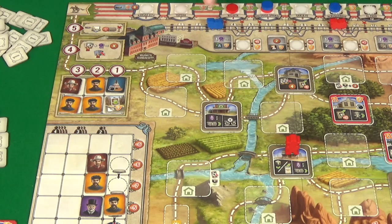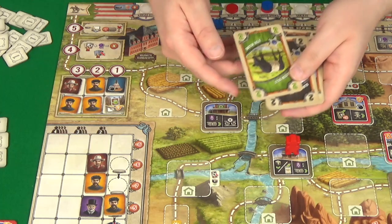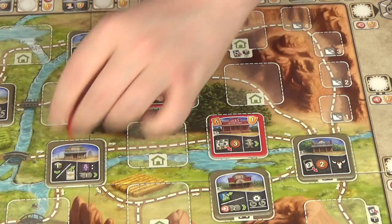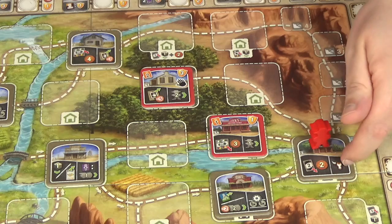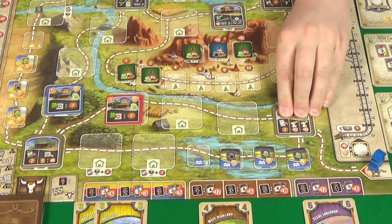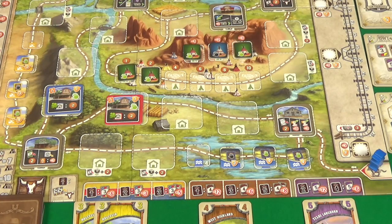I go back to Kansas and refill the foresight track, then draw my new hand of five cards — a Dutch Belt, Black Angus, Jersey, Jersey, and Black Angus. Rogue jumps across to her building, discarding a pair of Dutch Belts for three dollars, then moves on. She doesn't have enough to go to the cattle market and doesn't have a Black Angus to discard, so she draws up. I had hoped to draw a Guernsey to afford to recruit a cowboy, but I can't afford any recruiting.